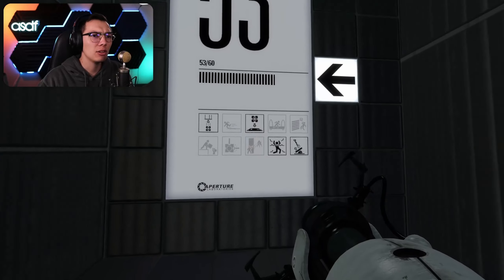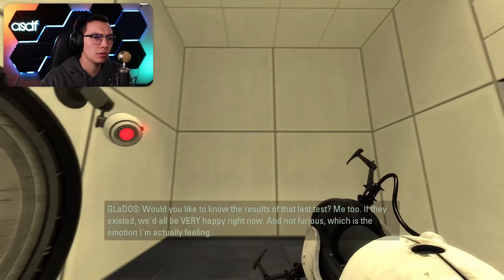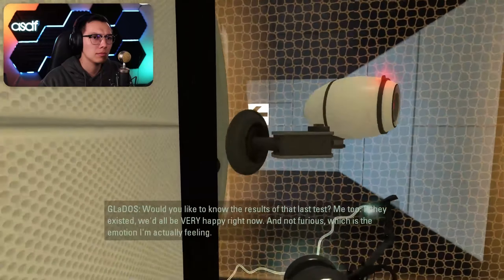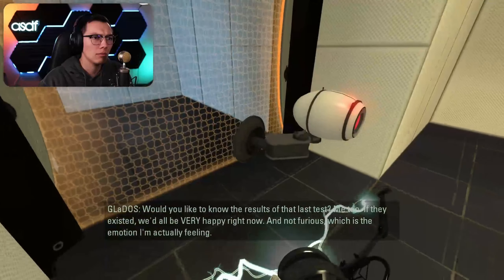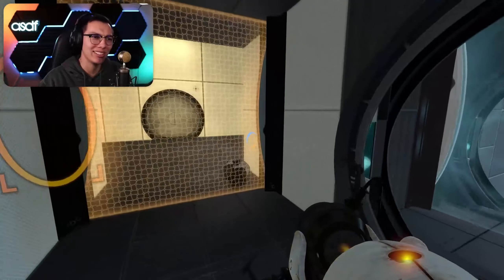Test 53. Good - no light bridges. Oh, what does this field do? You'd like to know the results of that last test - me too. If they existed we'd all be very happy right now and not furious, which is the emotion I'm actually feeling. So I can't pass through but I can shoot portals through - interesting.